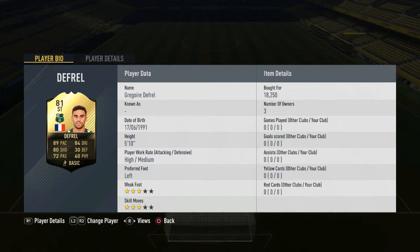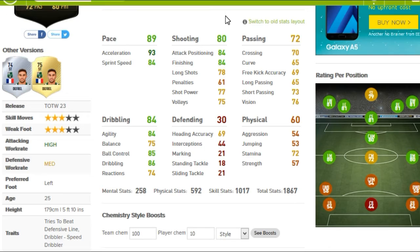I paid 18k — he's a very cheap card because of his rating. Let's look at his in-game stats. Footwits have changed their design, putting each base stat into each section. Pace: 93 acceleration, 84 sprint speed — very good. Shooting: attacking positioning 84. That is what I like in a striker, and that is exactly what he has got.